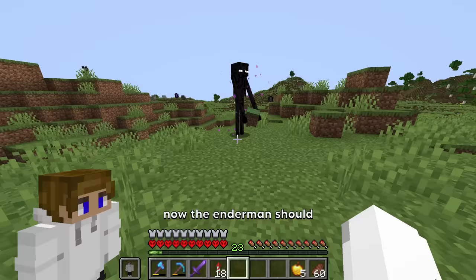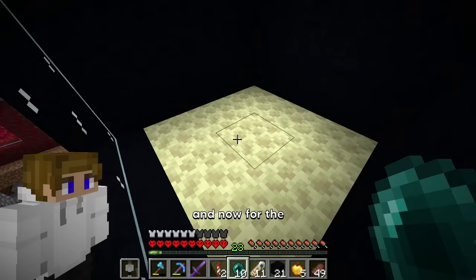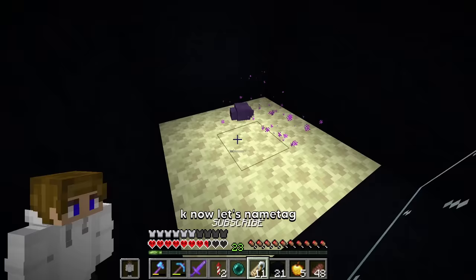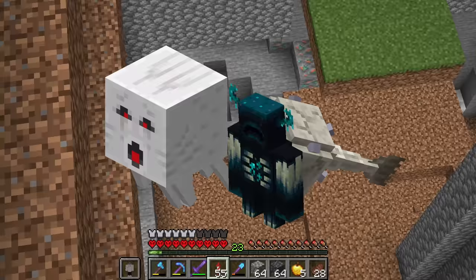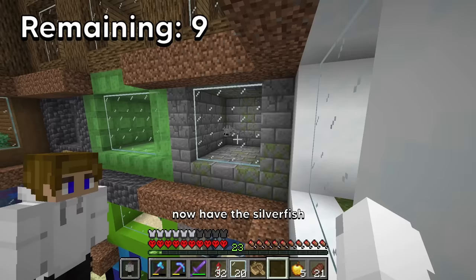Now the enderman should be pretty easy — all I really have to do is that. Hopefully you just get in there — there we go, you're in. Now for the endermite, I'm just gonna have to continue to throw pearls over and over again. I got one — let's name tag you. I've now collected both the enderman and the endermite. Now we only have a few more easy mobs until we can get to the really hard mobs, like the mooshroom.